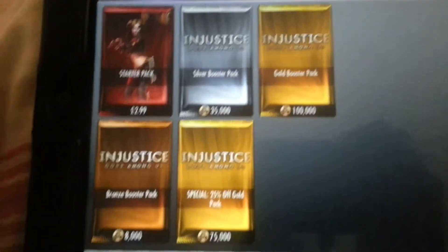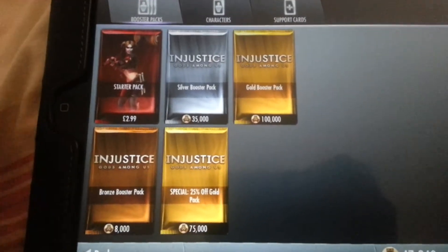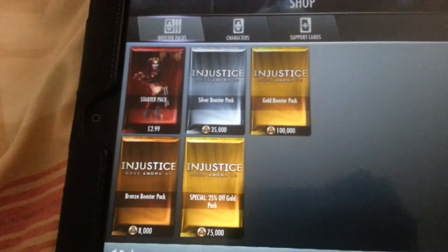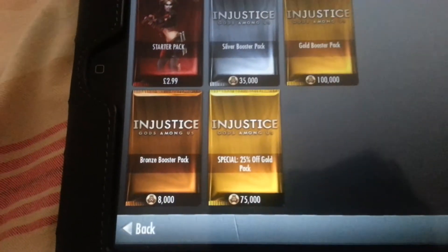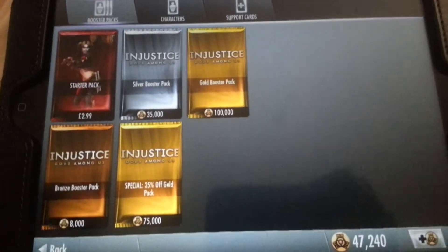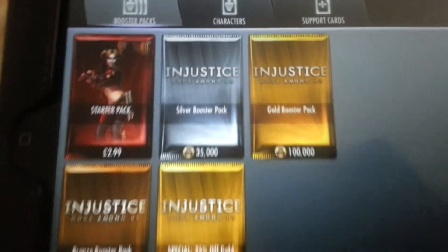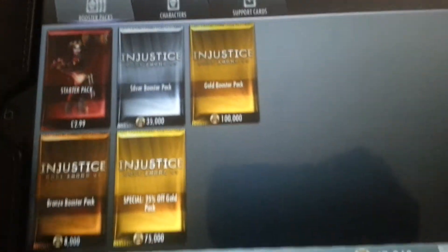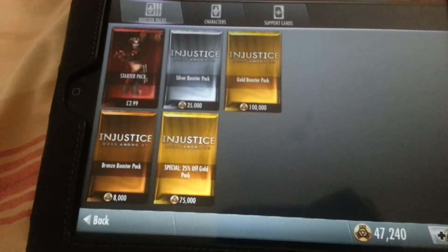So for boosters, you can buy the starter pack. There's a bronze booster pack at 8,000 credits — that gives you a bronze character as well as some unlockables. Silver gives you a silver character and unlockables. Or you can go for the gold at 75,000 credits, which is once per day, or 100,000 if you have more credits to spend. Again it gives you a gold character and some bonuses.